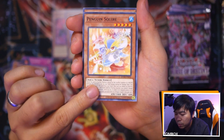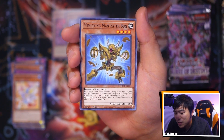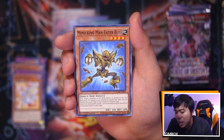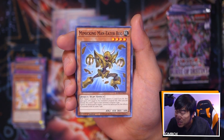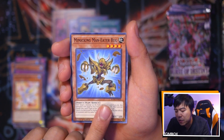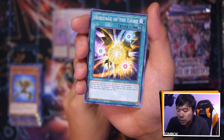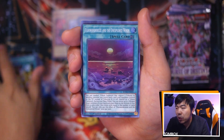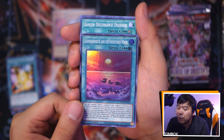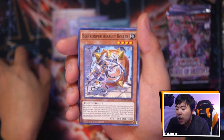We have Penguin Squire and Mimicking Man-Eater Bug — this is the Level 4 Man-Eater Bug. Target one monster on the field, destroy it, and if you do it gains ATK equal to that monster's original ATK. You can then change this card's type into that monster's original type. One of the best parts about this card is it cannot be destroyed by battle and cannot be destroyed by effects of monsters of the same type. That's really cool. Flundereeze Talking, and we have Heritage of the Light and Flundereeze and the Unexplored Winds — the second most important spell of the entire Flundereeze set.